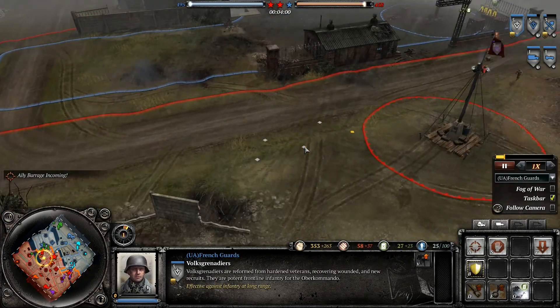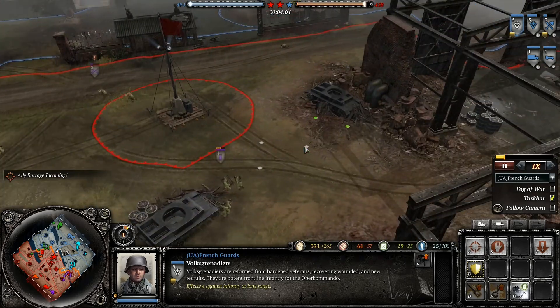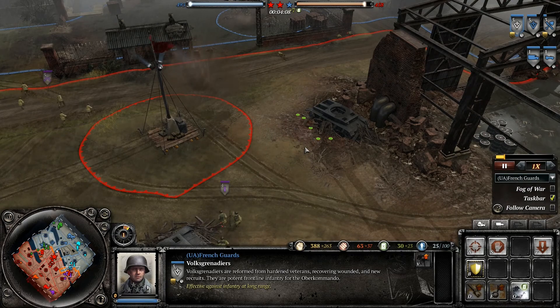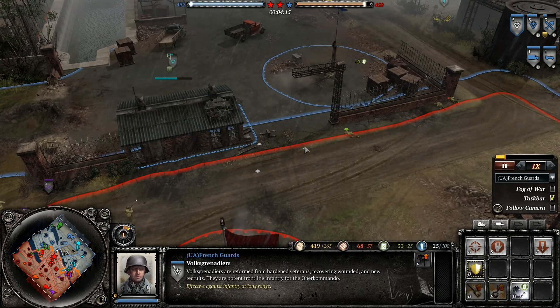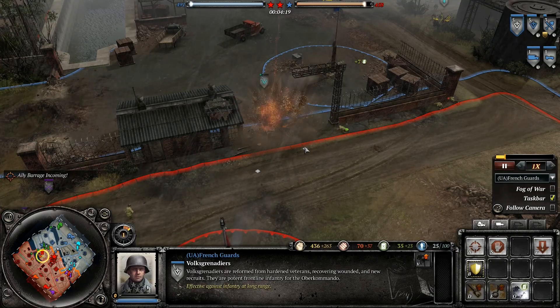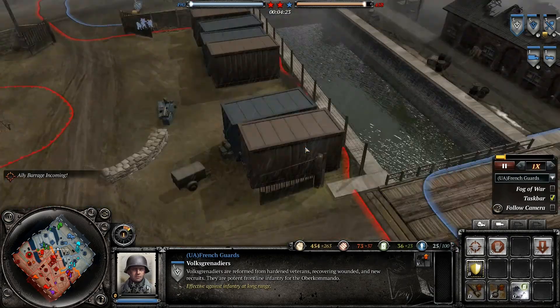Nick has a mortar, and the U.S. has a lot of troops — a lot of infantry here, with mortars getting set up. I like the rain; it's a nice effect on this map. Nick and I were talking about the good old days of COH2 when it was a brand new game, many moons ago.